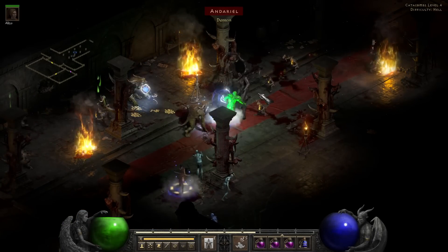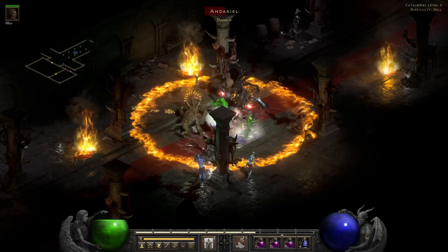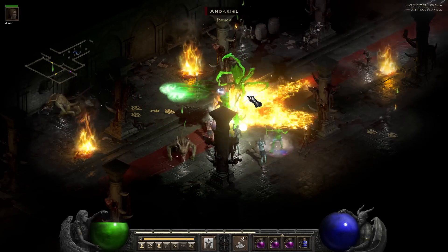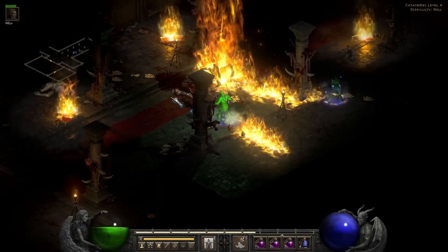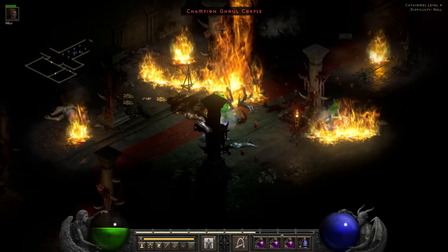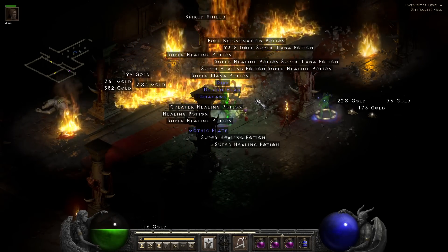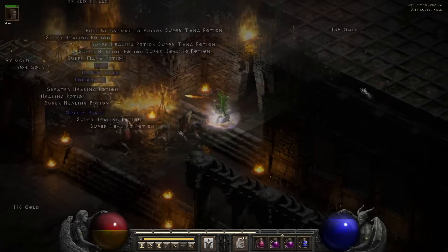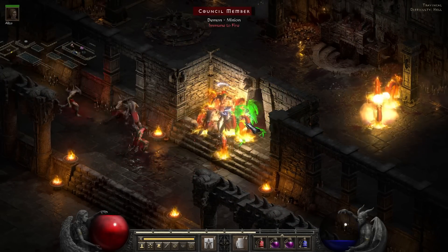Progression-wise, the Berserker as a magic finder is an endgame build only, something that you tend to have the kit for and then respec into, or get someone to rush you and then leech experience to level up. But it is possible to build one to go through the game normally with gear you find along the way; you generally want to go for one of the hybrid flavors, such as Frenzy, Concentrate, Warcry, or Whirlwind Barb, with Berserk acting more as support.